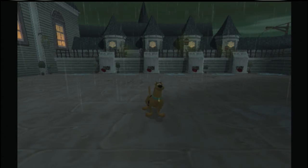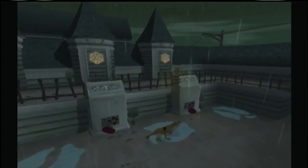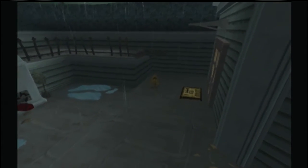Hello everybody, I'm Rockman, and welcome back to Scooby-Doo Night of 100 Frights. Last time, we went through the rest of the manor and got to the top, where we encountered the Black Knight, who had captured Velma, and then we saved Velma by defeating the Black Knight.